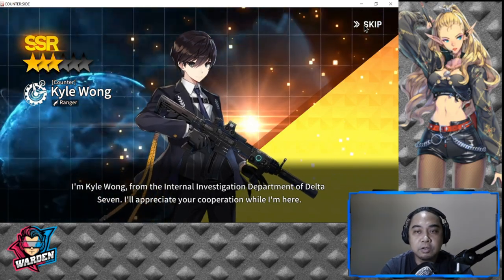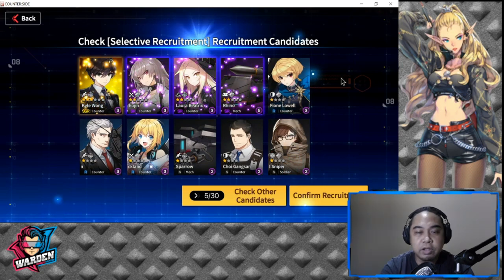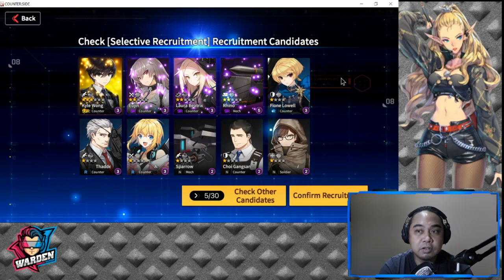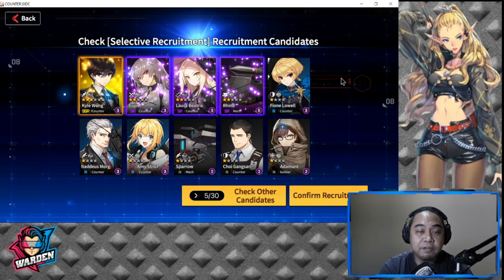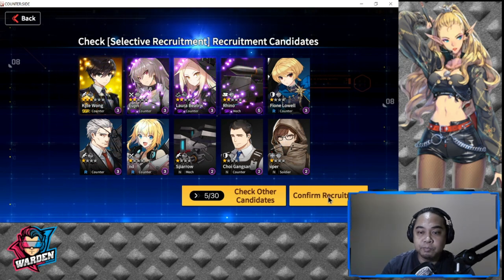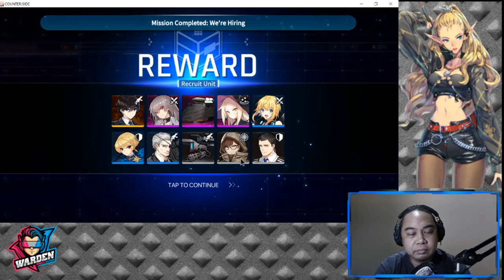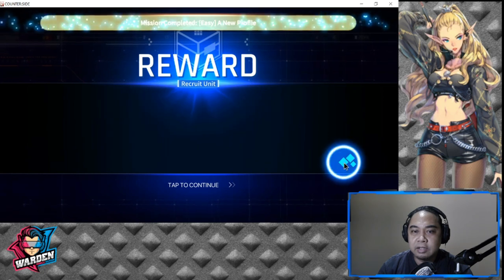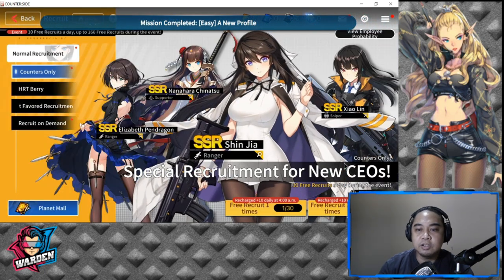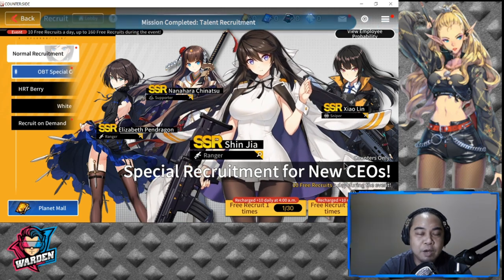Kyle Wong is the top character you would want to summon. More or less you just have to check whether you're happy with the other characters. If you're happy — let's say I'm happy with this one — you just confirm your recruitment. So that's it, then we proceed.